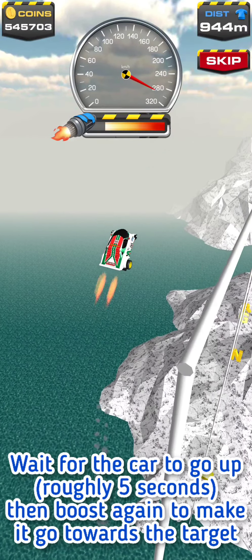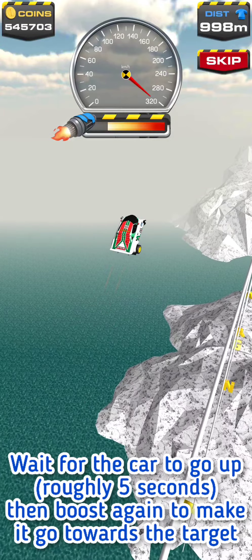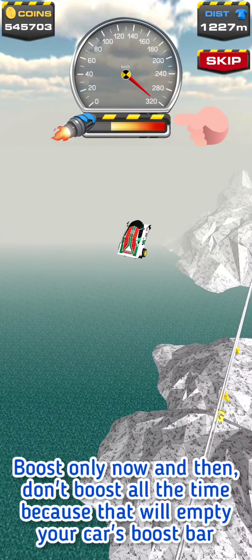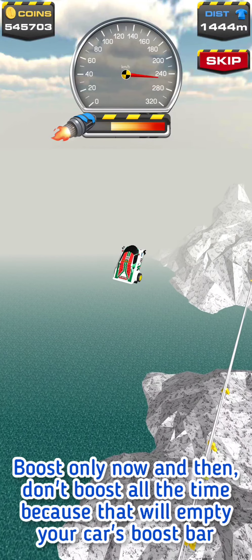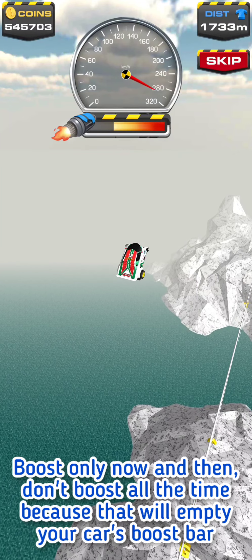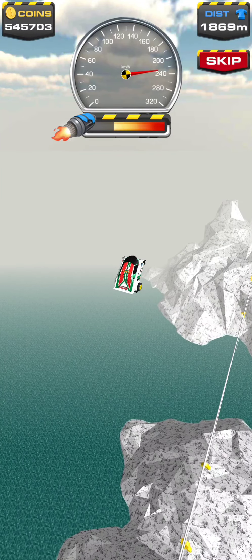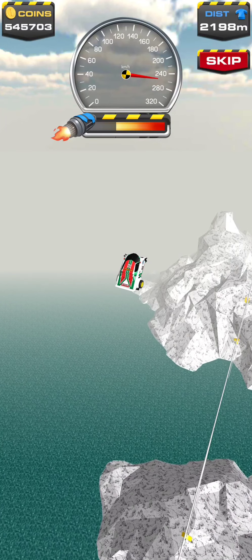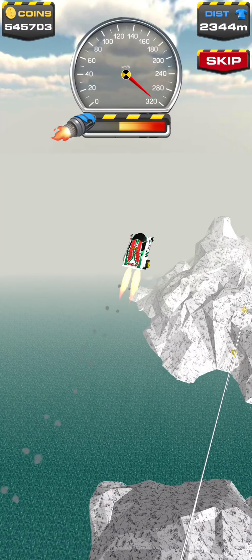However, the method that I show here will really make finishing this level 13 very easy because you don't need to pass through letters anymore. You just need to boost the car during the first seconds as you have seen, then you release and wait for the car to go up before boosting again every now and then, so as to make the car stay in the sky and go towards the target.